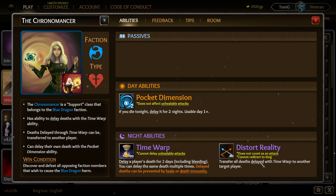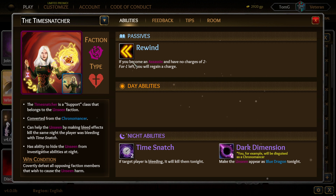Distort Reality turns all deaths and delivers a Time Warp to another target player, which I find very overpowered. The Time Snatcher is a support class that belongs to the Unseen, converted from the Chronomancer. It can help the Unseen by making bleed effects kill the same night with Time Snatch. It also has the ability to hide the Unseen from investigative abilities with Dark Dimension — you'll be disguised as a Chronomancer, which is quite powerful.